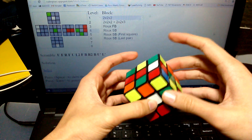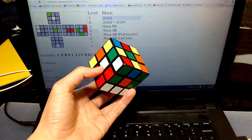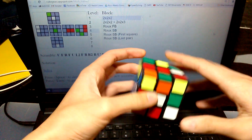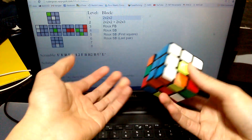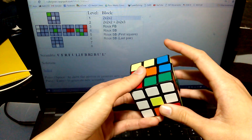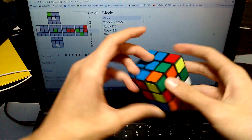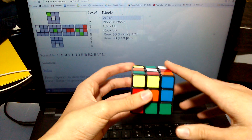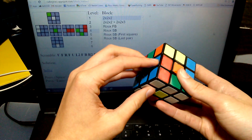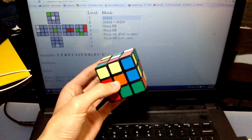If you have two starting blocks, the average move count is low 6. With four blocks it's probably high 5, and with eight blocks it's probably between high 5 and mid 5. Maybe with all 24 first blocks optimal is around 5 — I'm not really sure. So you'd be going from around 6.5 to 5 going from one block to all 24 first blocks, and going from 2 to 8 is only going to save maybe 1 move or even less.